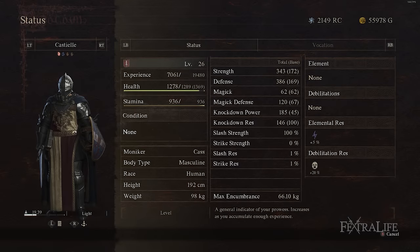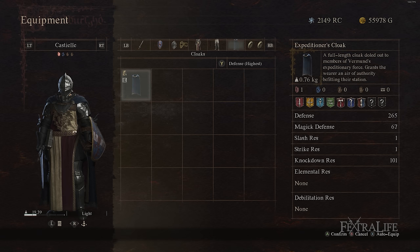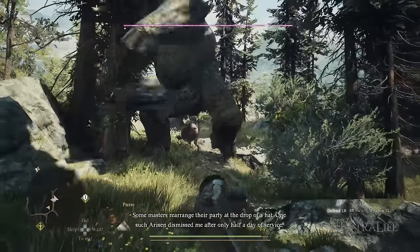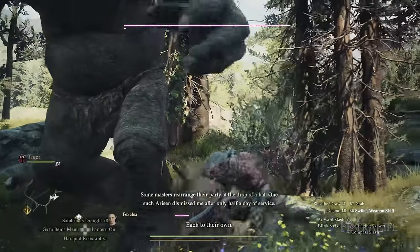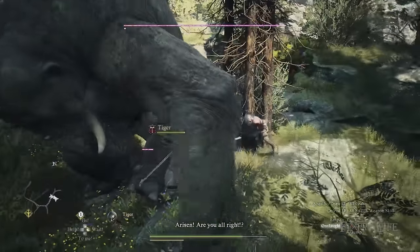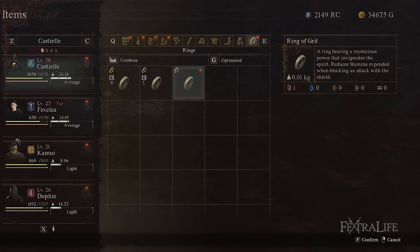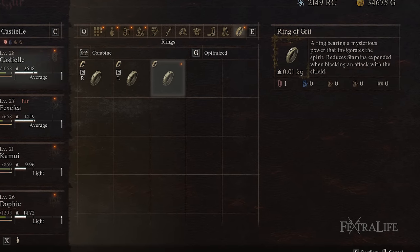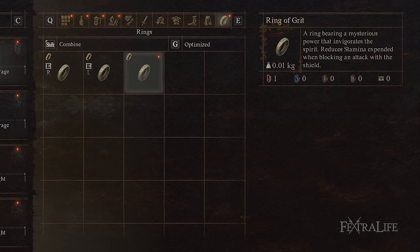Equipment-wise, keep upgrading your gear as you progress — this isn't Dark Souls where pieces are equivalent. Look for better weapons, armor, and shields. Something to consider: if you're good at blocking, you might not need the heaviest armor, which helps keep your equip load down. Prioritize investing in your shield and weapon, and do armor last while focusing on learning to block. For rings, look for ones that boost stamina, stamina recovery, health, or equip weight capacity, as these all support your stamina management.